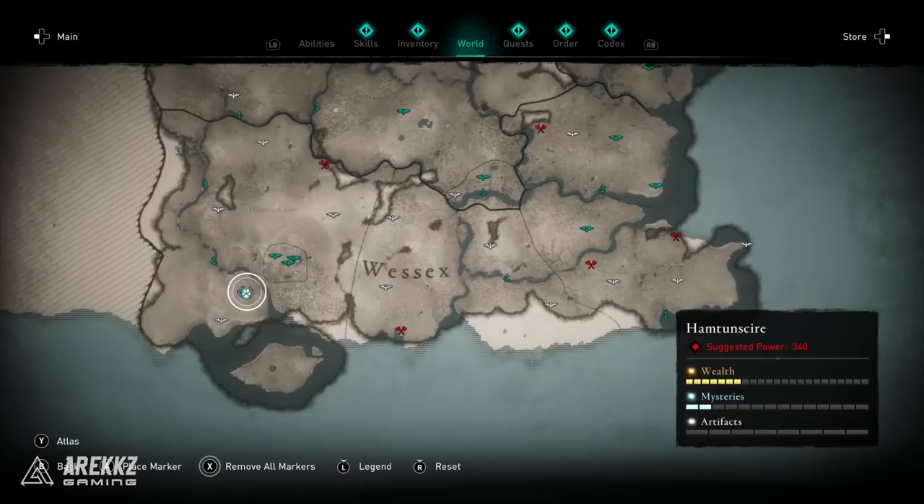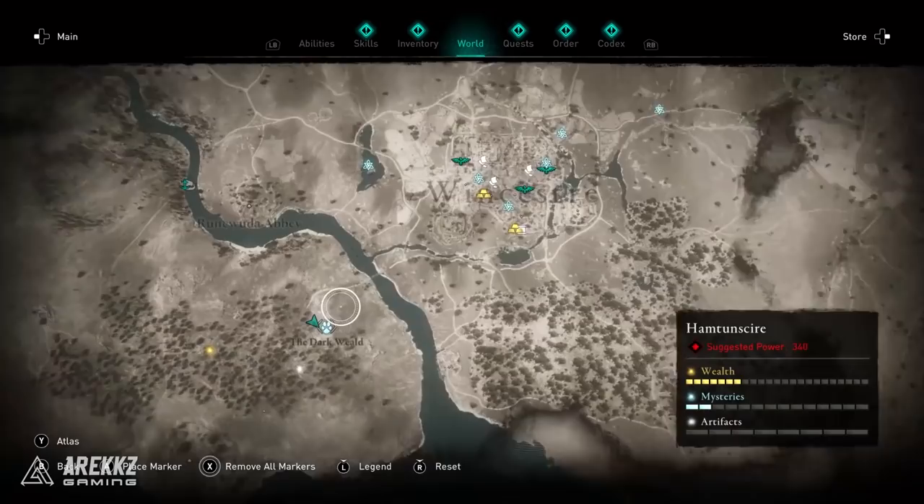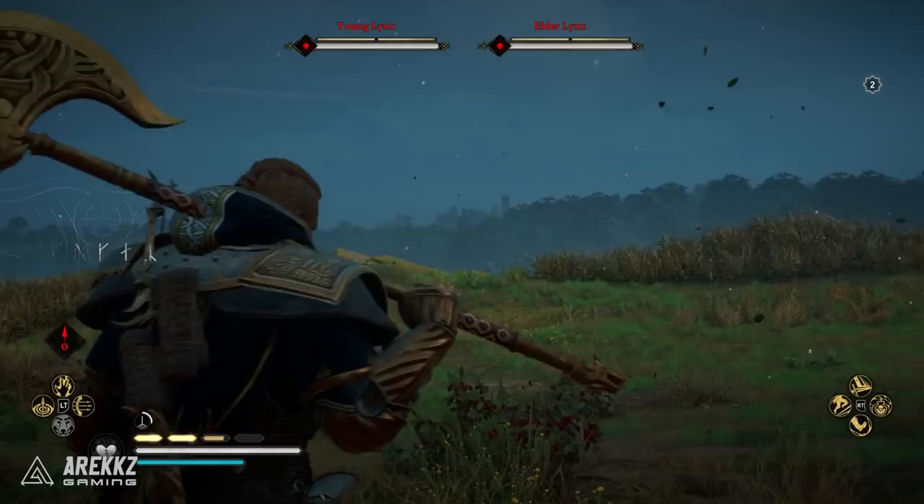Now in the bottom left corner of England, we're heading to Hamtunscire — one of the higher level areas at power level 340, so something you'll tackle towards the end of the game. Head to the clearing shown on screen and you'll find a couple of wildcats to fight. These are the Wildcats of the Weald.